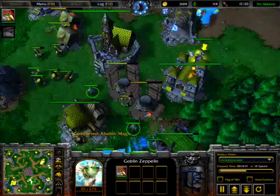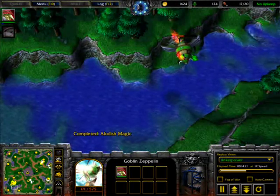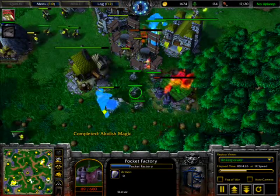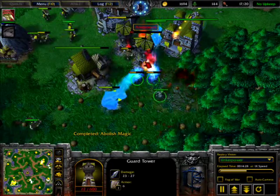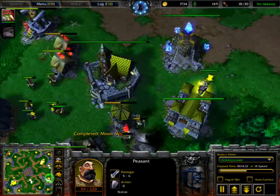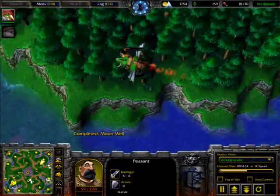The Elementals are trying to get a ribbon off that Goblin Zeppelin. The Thinker is inside it. He's targeting with a Pocket Factory. They were not able to save one of the towers, and the Thinker has done some damage over here.